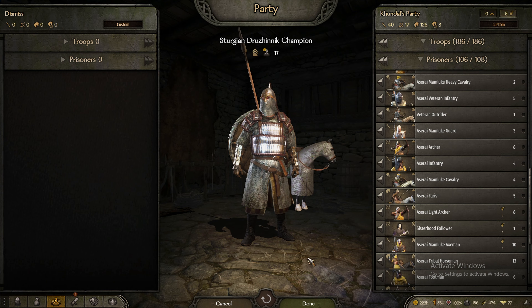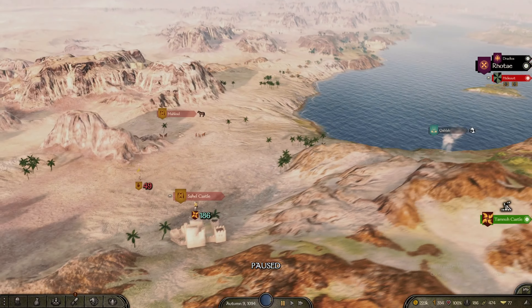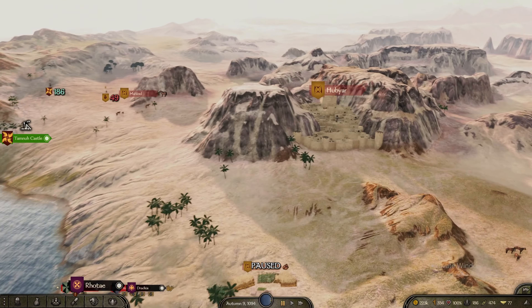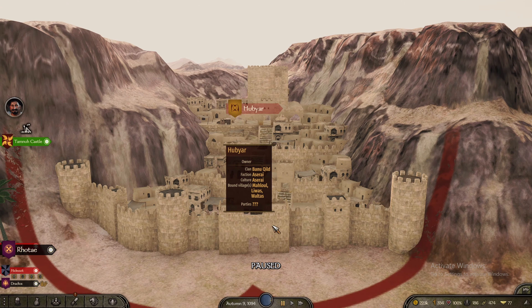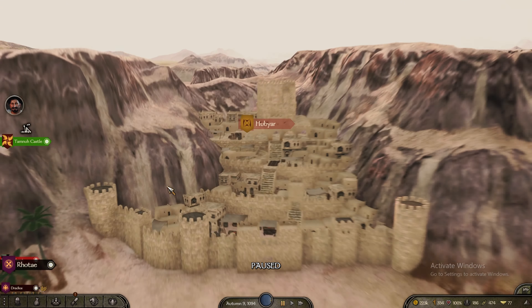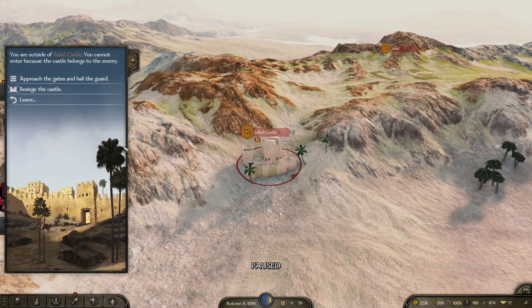Your prisoner slots must be fully equipped with at least tier three plus units which are ready to be recruited. For rebel towns, things increase a little bit — you'll need 500 plus food, about 100k denars, 130 tier four to five infantry troops, and your prisoners again must be ready to be recruited.